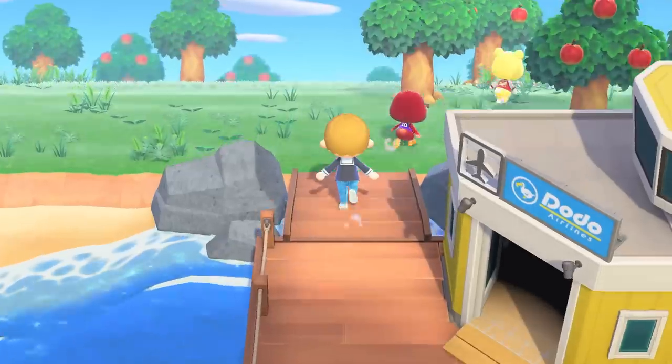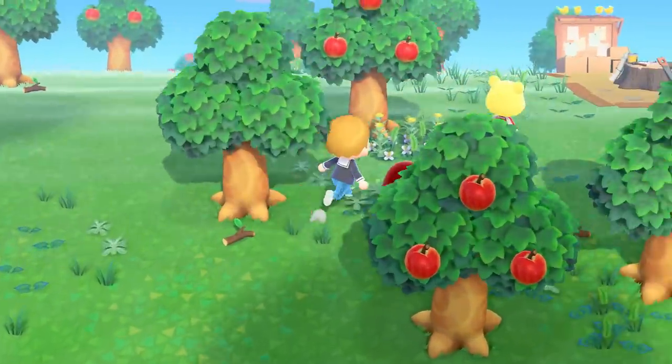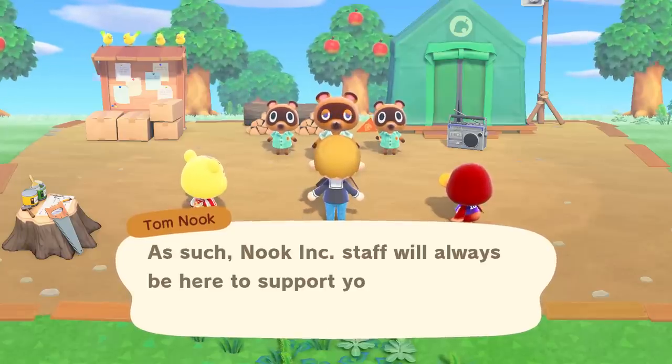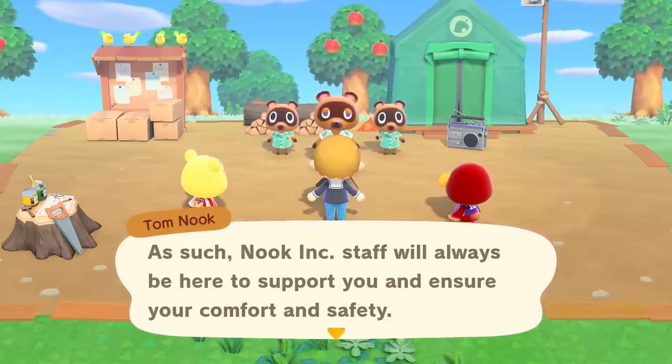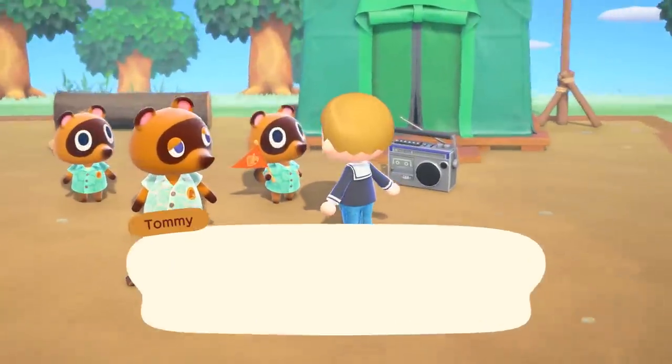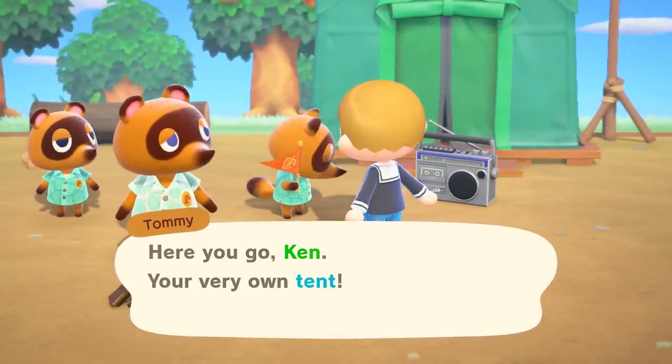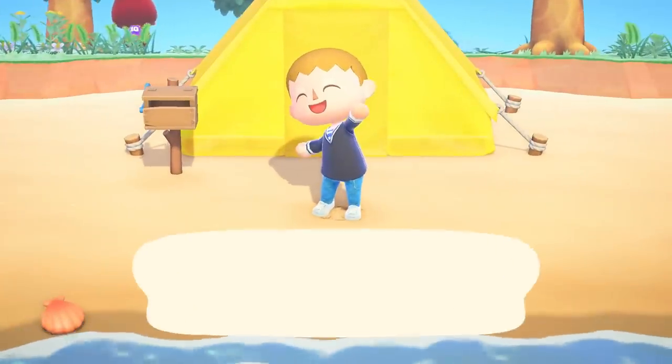It may be a deserted island, but the Resident Services Building at its center is here to support your needs, so there's nothing to worry about. For starters, we'll provide you with a tent. Please select the spot where you'd like it set up.